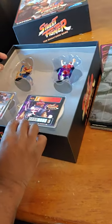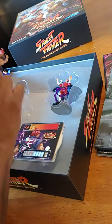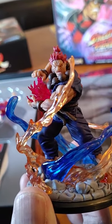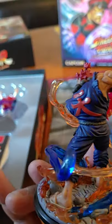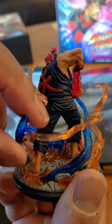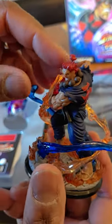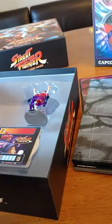Now we have the miniatures. This is Akuma — you can see the detail, and I don't know if you can see his eyes but it looks fierce. Just the nice details. Some of this though — you might have to be careful because it feels maybe a little delicate. So just be careful when taking your figures in and out. I'm not sure how I will store these but I'll just have to be careful. That's Akuma.